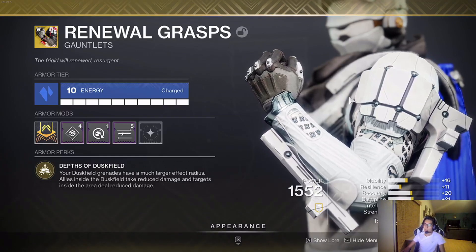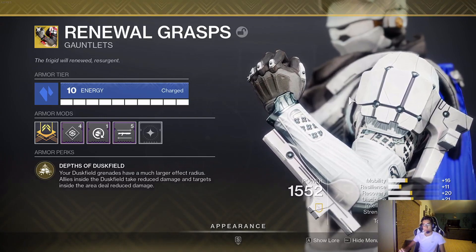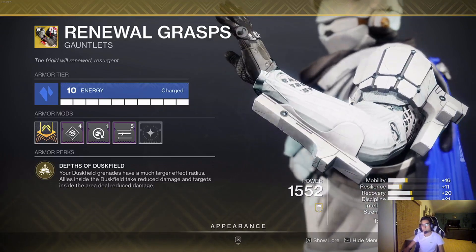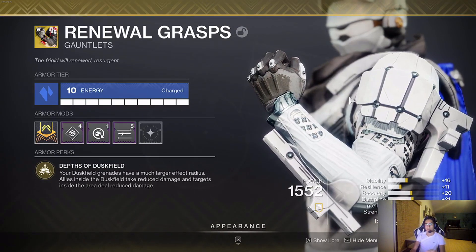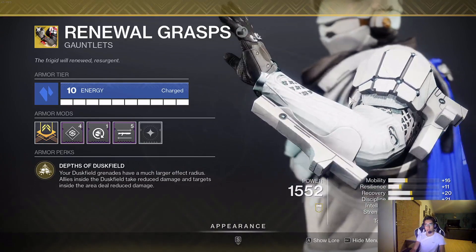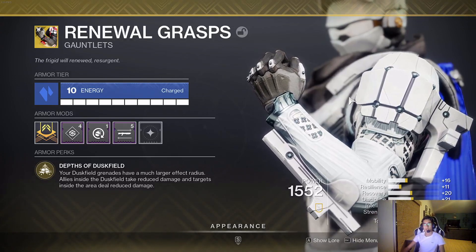On top of that, targets that are inside of the Duskfield in general are doing reduced damage. If you are standing inside of this Duskfield with a target that is also standing inside of it, those things are going to stack. You're going to be taking reduced damage and having them deal reduced damage to you — those things stack, and it makes for some insane damage reduction capabilities.